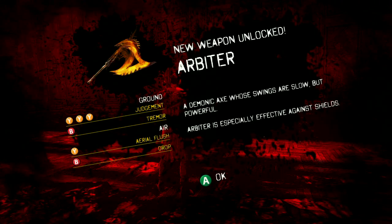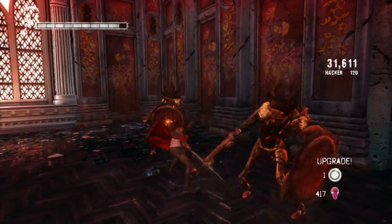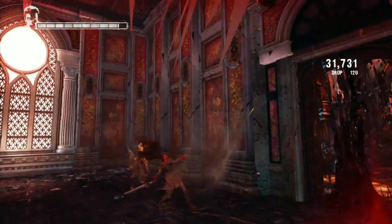First up, you unlock the Arbiter, which is a rather big axe thing. It damages armoured enemies and is pretty much your strongest attack that you'll have to start off with.